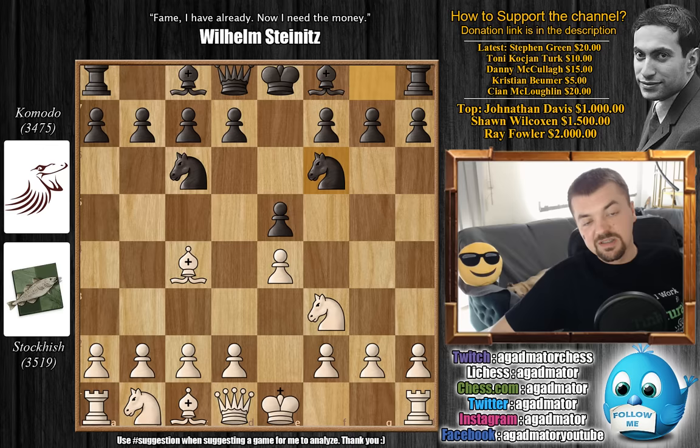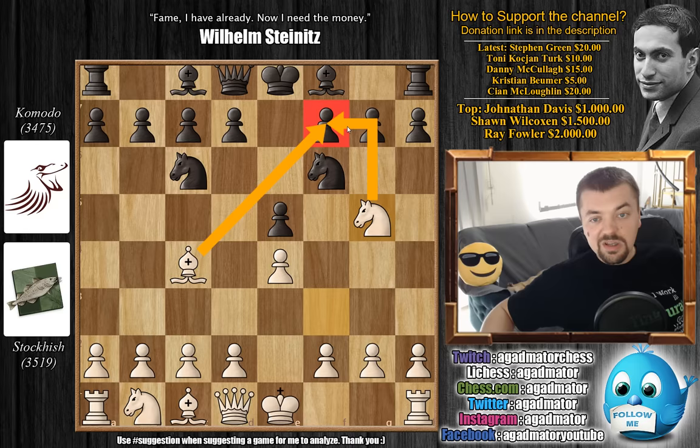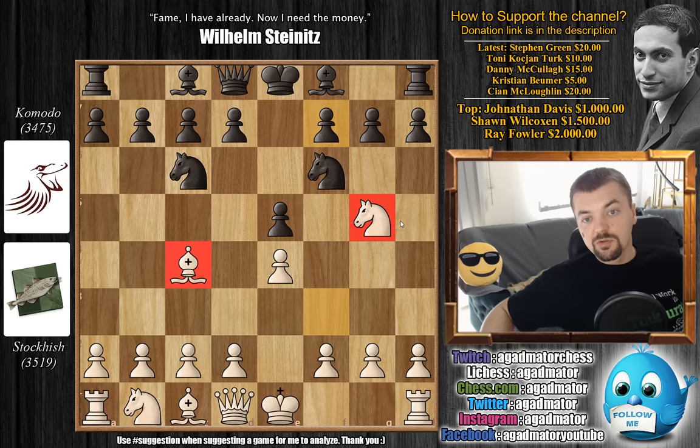Knight to g5 - this is the knight attack, one of the oldest and trickiest attacks in chess altogether, going immediately after the f7 pawn. It's not all that clear how to defend the f7 pawn, and if you're explaining chess to a beginner, this is actually one of the best attacks you can show them to really understand how to attack and defend in chess.